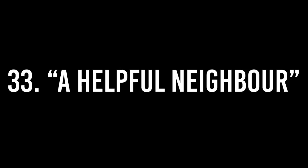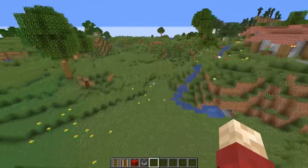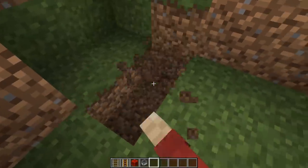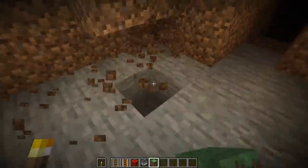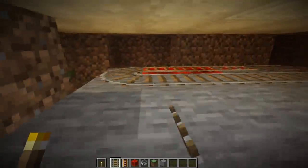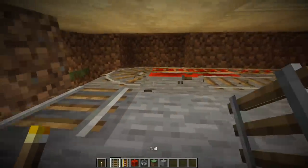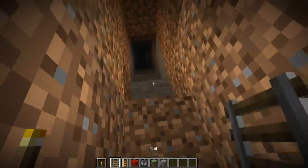Number thirty-three: a helpful neighbor. If you live right next to your friend's house and you're a bit of a prankster, add a minecart transportation system that goes directly underneath their house, and make sure the rails cover all underneath your friend's flooring.